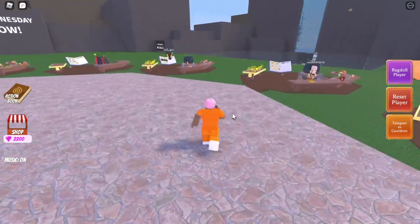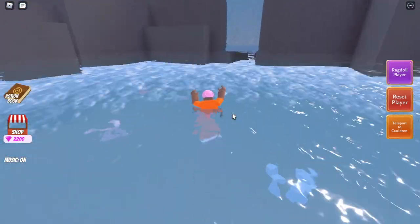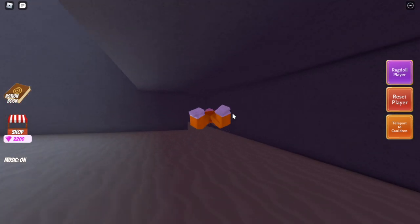After you consume that potion, sprint your way over towards the waterfall and go ahead and jump straight into the water and begin swimming left towards these colorful rocks in the bottom of the map.